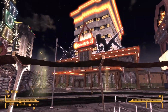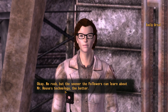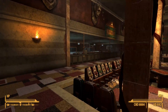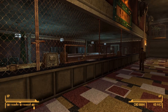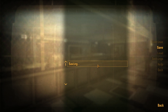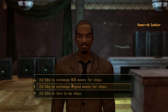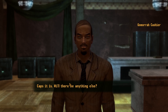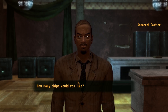I'm just going to go over here to Gomorrah because it's right there. During this glitch, you'll want to save a couple times. I saved before I put my caps in my wardrobe, and I'm going to save again right here. Then you're going to come over here to the cashier and trade all your caps - turn them into chips. Exchange caps for chips.